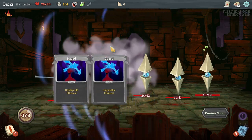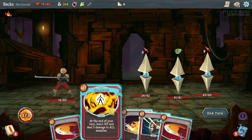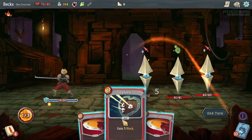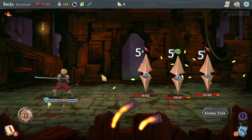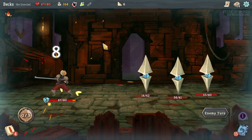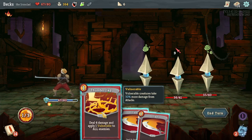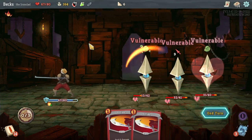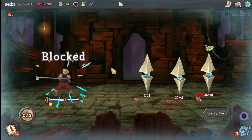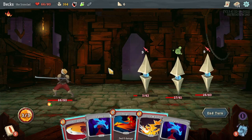Unplayable — oh, useful. We're all dazed and confused. We're gonna take quite a bit of damage here. Would have liked to have had something that applied Weak. Okay, good. He's almost dead. We're getting a lot of Dazed cards — a lot.